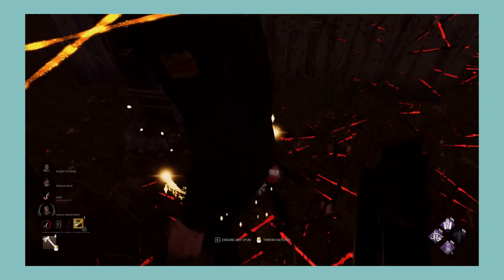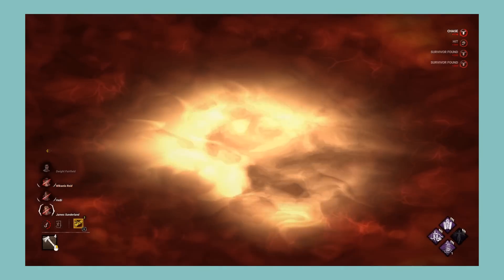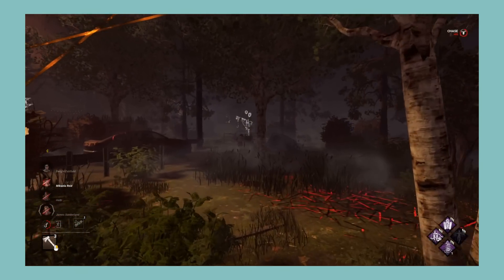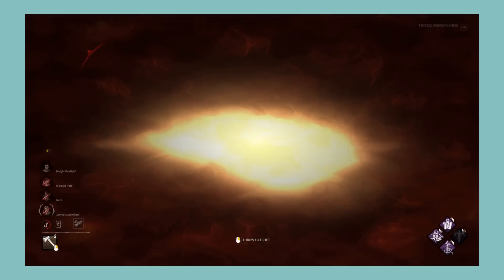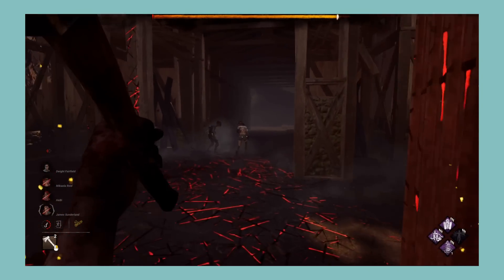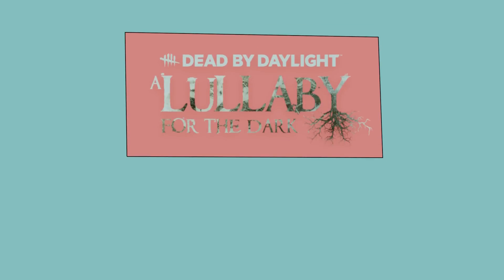Next let's look at Lullaby for the Dark, which comes with The Huntress and David King. The Huntress's power is fun to play as while still having good counterplay. While hitboxes can be a bit weird visually, they are consistent, so if you learn them they shouldn't be a big problem. For killer perks, unfortunately these are just three terrible perks — the only usable one is really Lullaby, and even that leaves a lot to be desired. For survivor perks, they're all pretty decent. Despite No Mither being terrible, it does offer a fun challenge. Overall, a good killer and survivor perks brought down only by how bad the killer perks are. I'm giving Lullaby for the Dark a B.